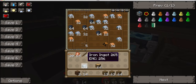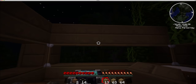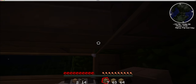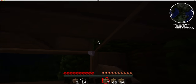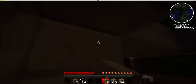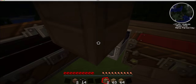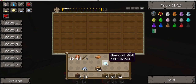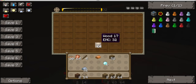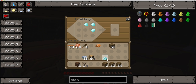I think we need some refined iron to make a machine block. Oh my god, I'm so bad at this, I'm really bad at this. I'll put that in there — that's it, I'm making an X.